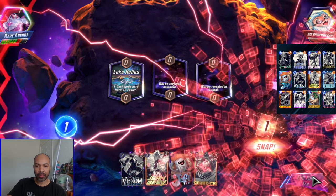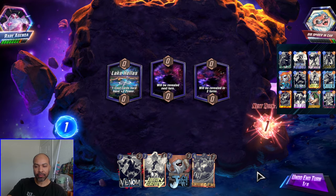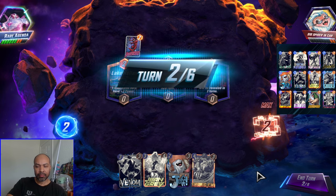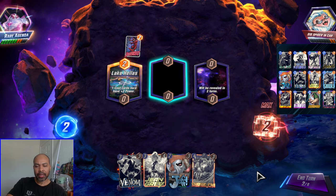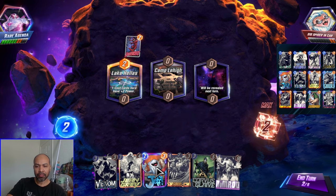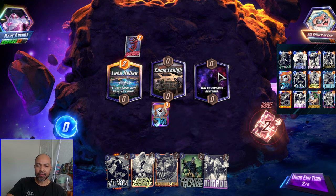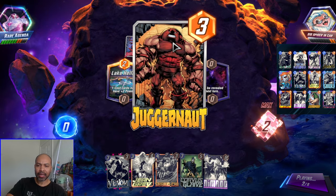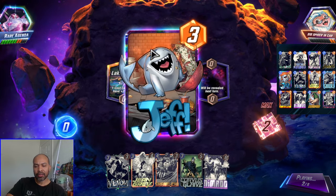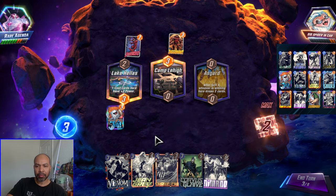We have a good starting hand going into Jean Grey, and we also have Shang-Chi. They play Daredevil left, so I think I'll play middle. I'm tempted to play right because they're a little bit more of a safer player — but she's left, so that is where I will be playing Jean Grey.